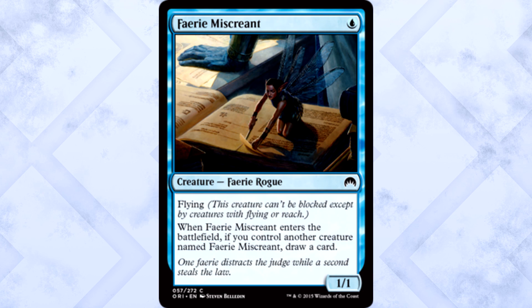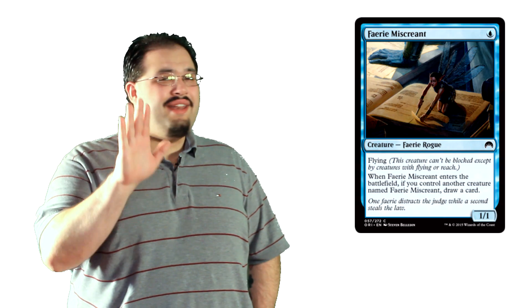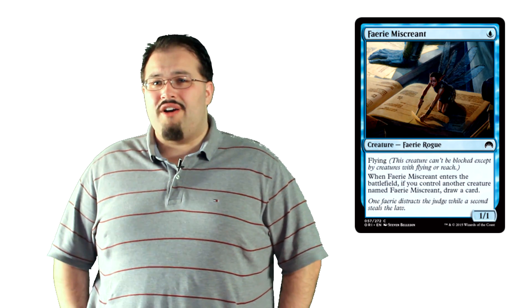Fairy Miscreant is 1 blue mana for a 1/1 Faerie Rogue with Flying. When it enters the battlefield, if you control another creature named Fairy Miscreant, draw a card. This one is such a trap. I want to like it a lot, I really do, but you need so much help for this to be good. 1/1 Flyers for 1 are historically bad, and while this does enable card draw, you need a second one. It feels like it needs a little something more, otherwise it'll just be a Suntail Hawk most of the time.